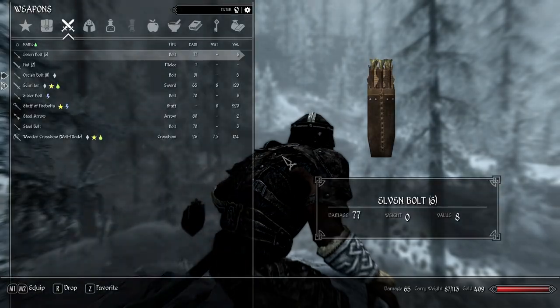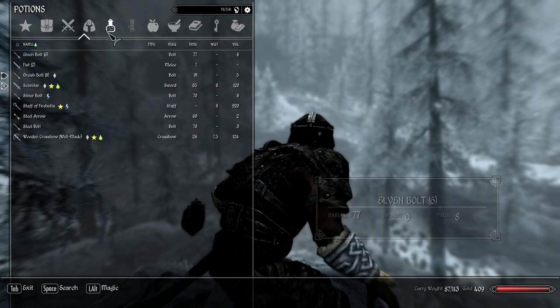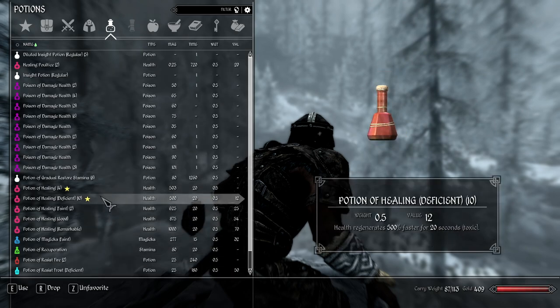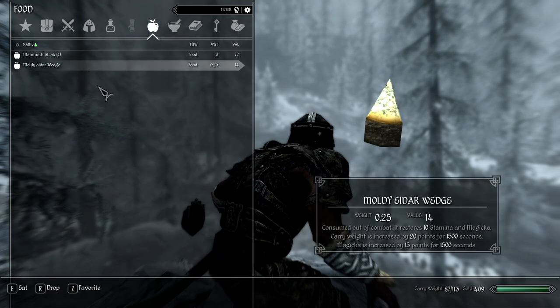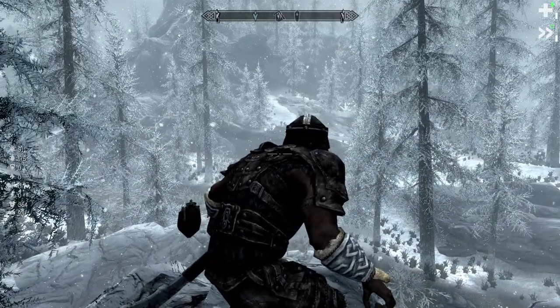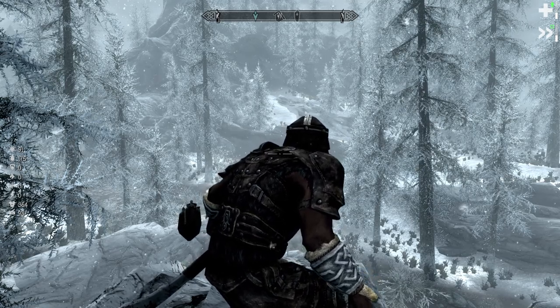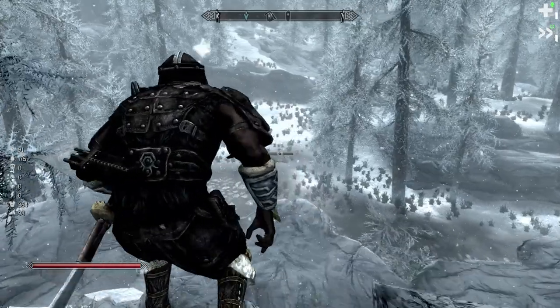We've poisoned our crossbow with a poison that lets enemies attack one another — the berserk version. The scimitar is normal damage. We've got lots of healing potions, and a big fat mammoth steak running so our regeneration is up. We've wasted enough time, so let's get going and kill some bandits.